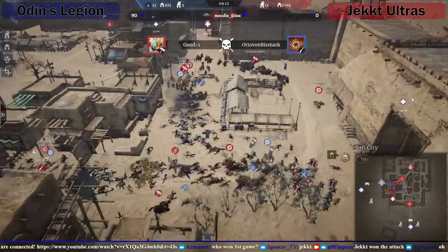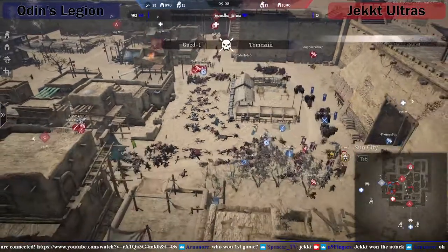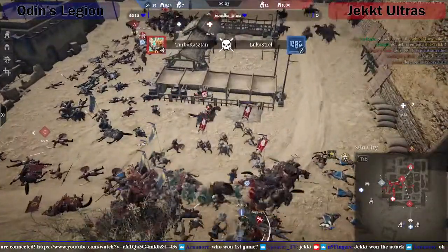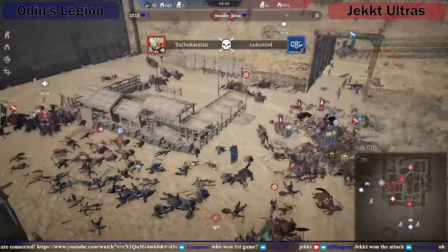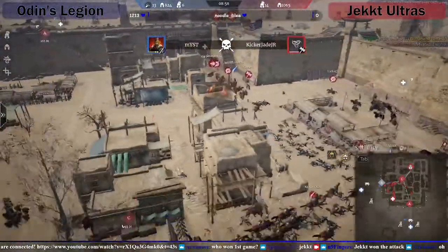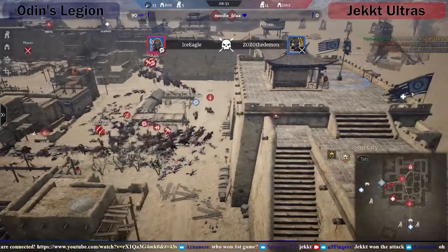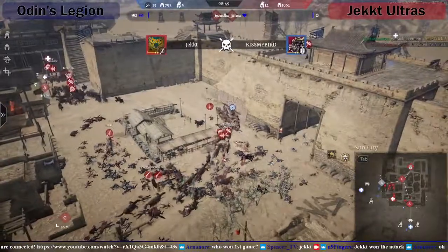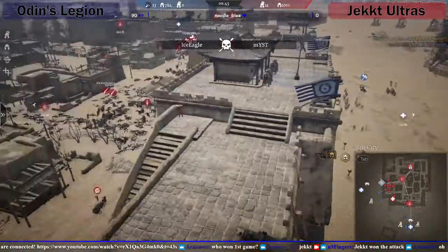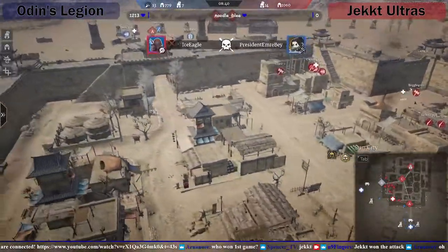Jack are just dominating the hero fights here and that's making the difference. Good cav charge there as well. They've got no anti-cav out so they're just getting absolutely ruined. Odin's are setting up outside though - they're gonna reset and go from there. FDS is the last guy from Odin's alive in the city - not for long though. He died. FDS is a fucking MVP every game.